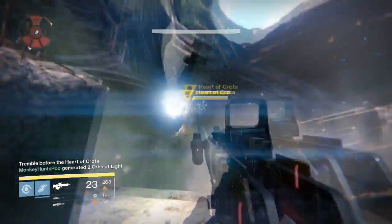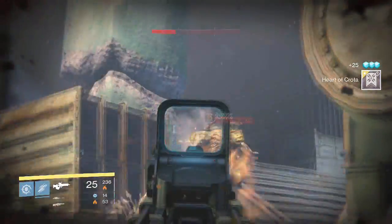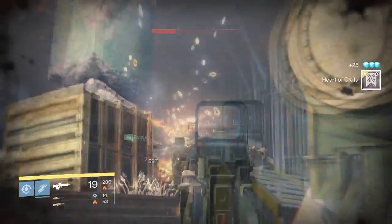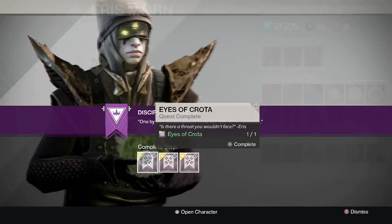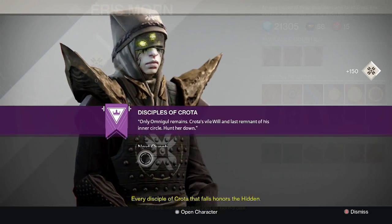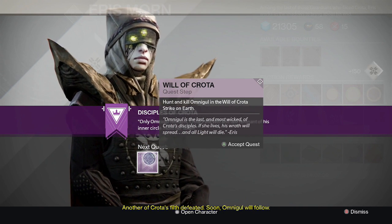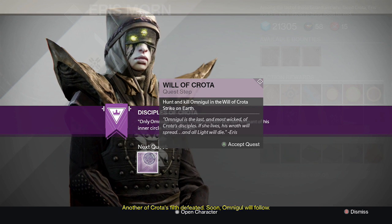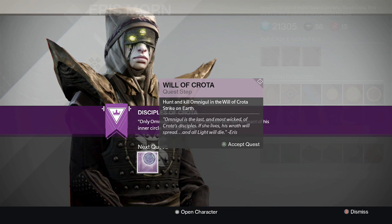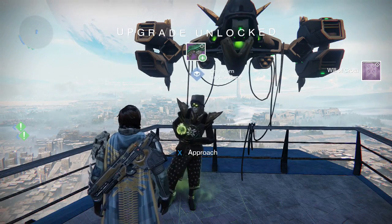Once you've gotten all those bounties done, take them back to Eris. After you turn them all in, you will get the Will of Crota, which unlocks the new Dark Below strike where you'll have to fight Omni Ghoul.